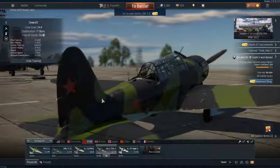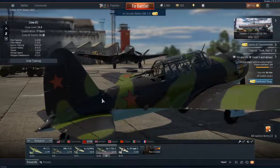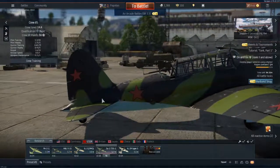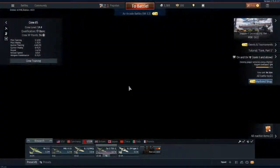Hello ladies and gentlemen, boys and girls, children of all ages - this is the great and powerful Zilla, and today we're going to take another look at War Thunder. This time we're going to take a look at the forces of the Soviet sky - the Soviet Union.